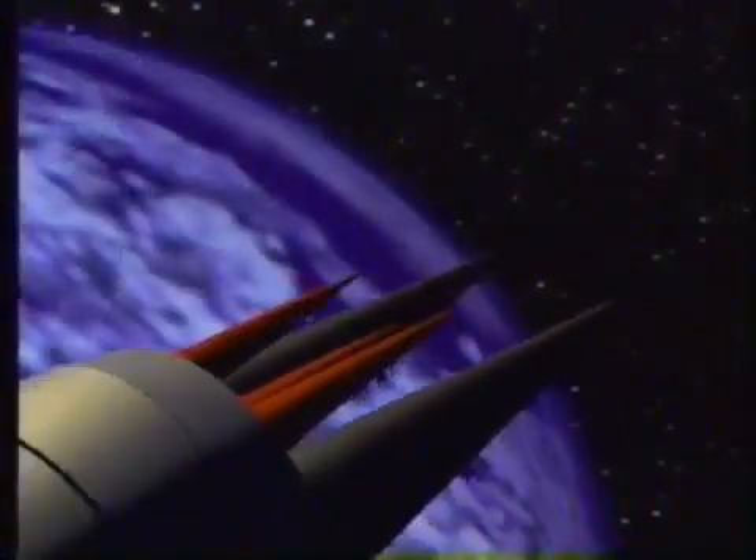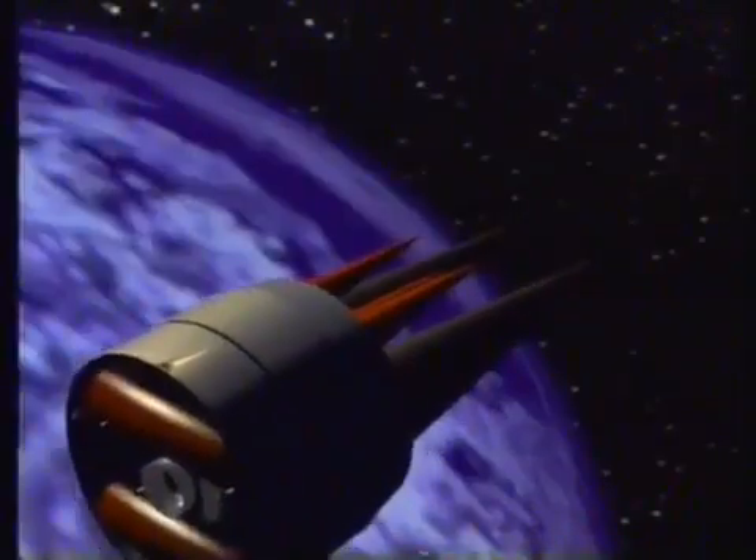We show the pennades, or decoys, in red, and the re-entry vehicles, or RVs, in black.